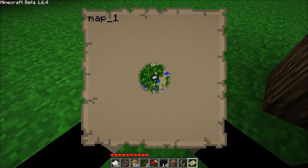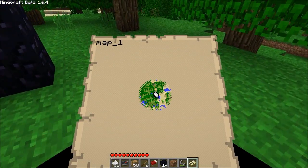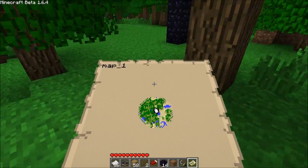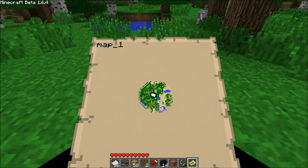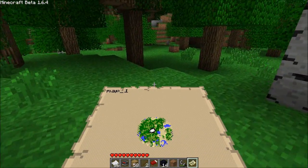As you can see, the map updates as you walk around. You can also share your maps with other people — so say you go on an adventure or a quest, and then you can come back and share your map with your friend.